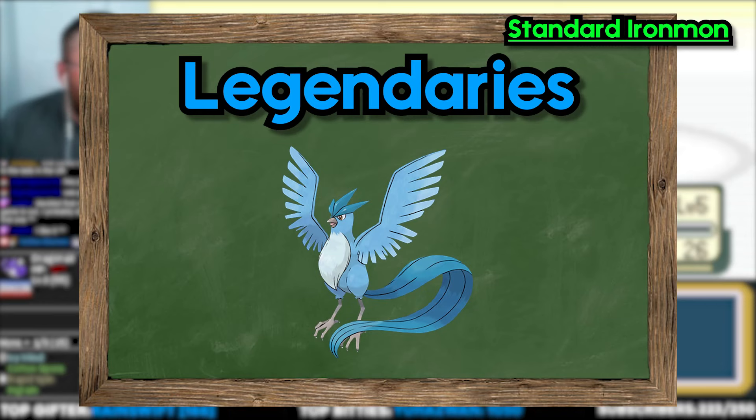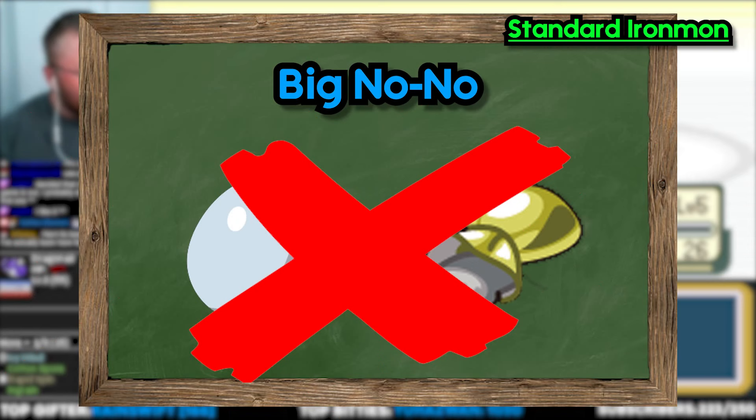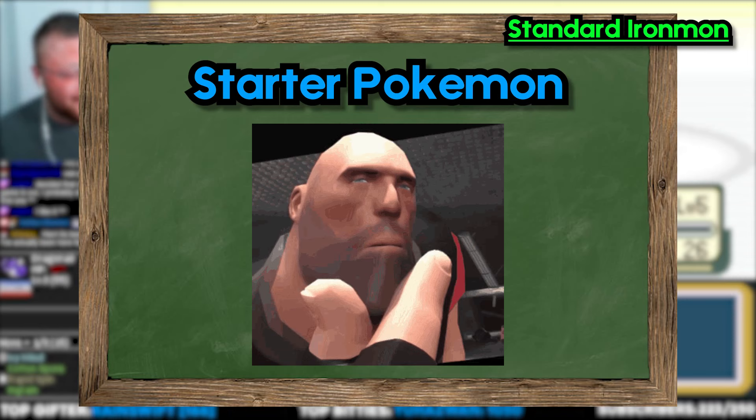The Lucky Egg and Sacred Ash items are banned. You cannot refight trainers at any point. You must select your starter Pokemon before making a selection.